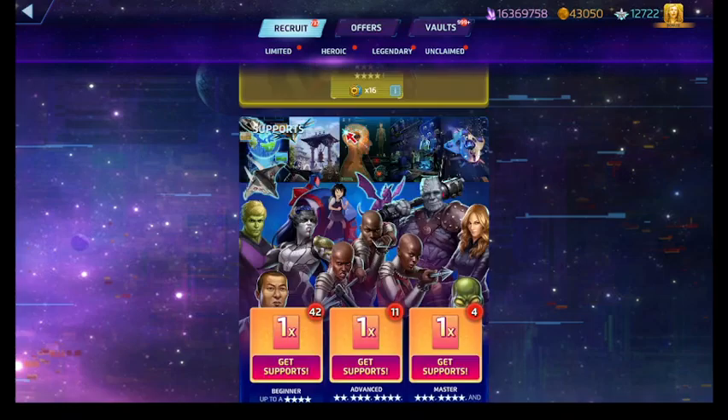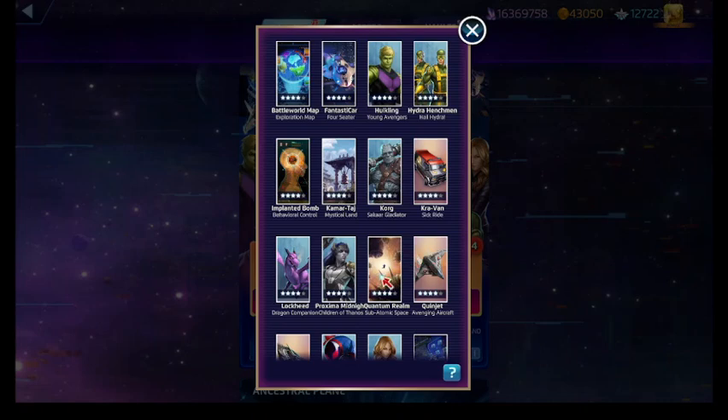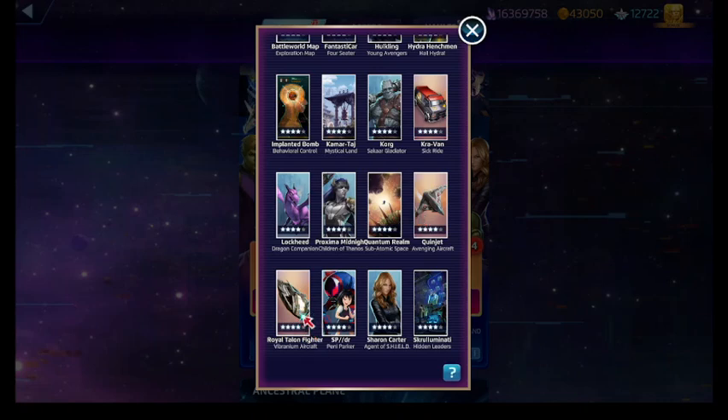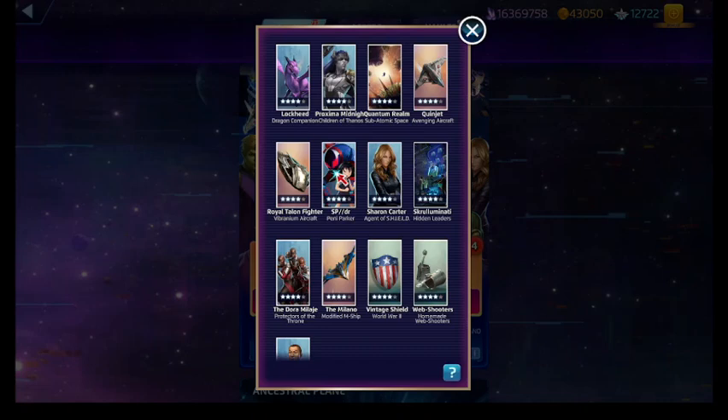Let's see what we got as far as the supports go. Guaranteed support — Fantastic Card — that's actually something pretty good, especially for Okoye if you don't have her Royal Talon Fighter. Quantum Realm is good with Shang-Chi generating purple, though I kind of prefer the Arc Reactor with Iron Man. Speaking of Royal Talon Fighter — there it is — one of the best supports, at least for Okoye. Venus Hill — that's solid. Penny Parker the Spider — that was good for Immortal Hulk to generate yellow.